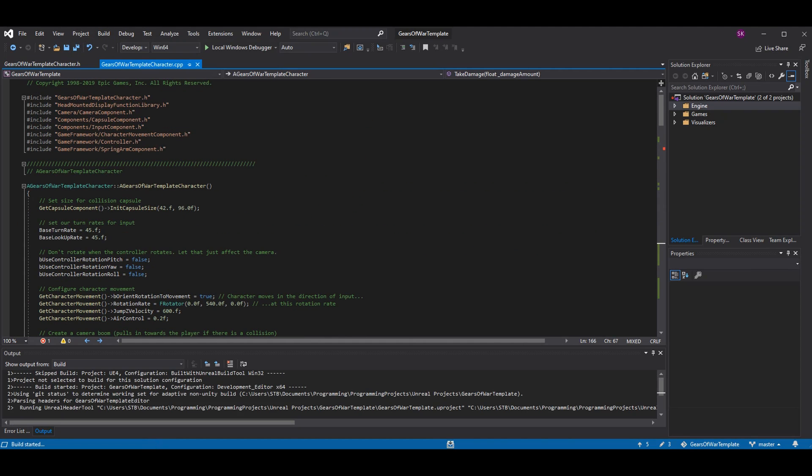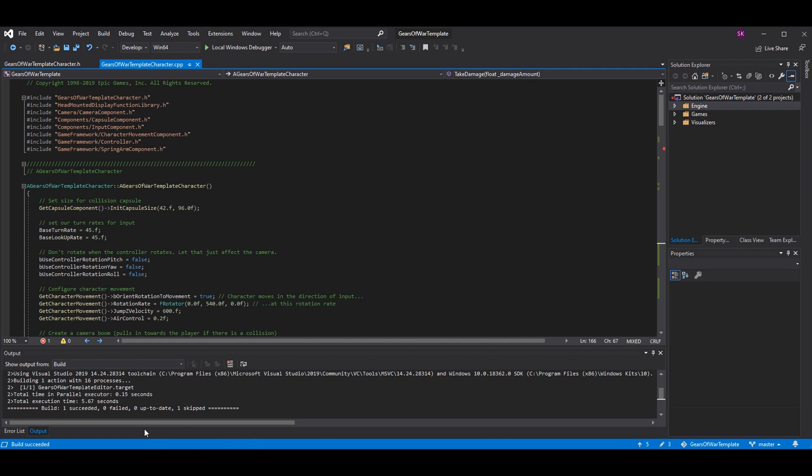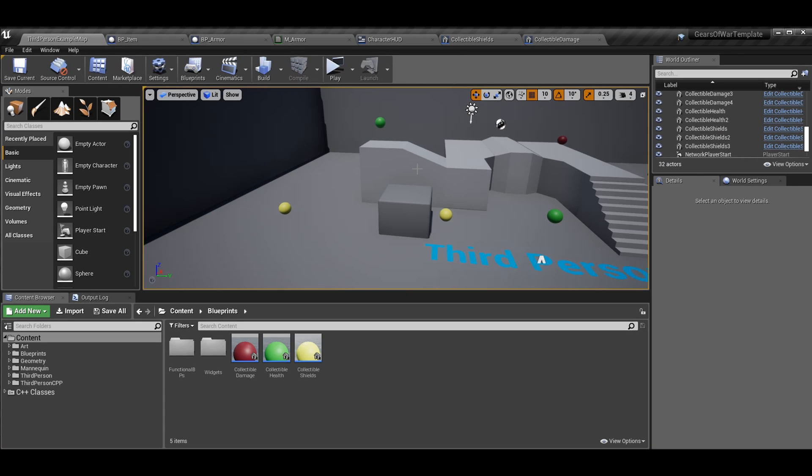That's all we're going to need on the code side. Save, build, and make sure you get no errors. Build successful — go to Unreal, compile, make sure you get your changes. Sometimes you'll have to compile more than once because Unreal throws curveballs, but that's normal.